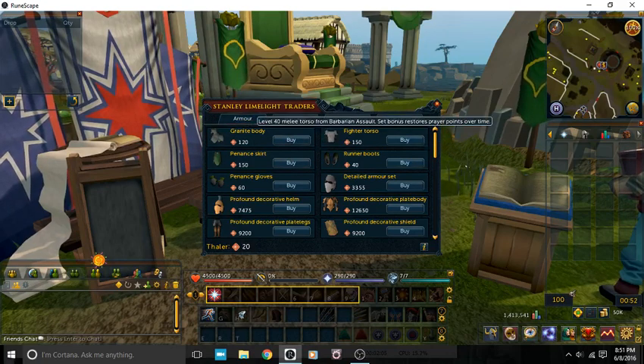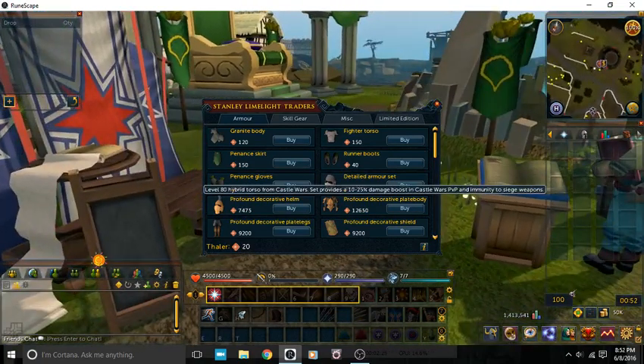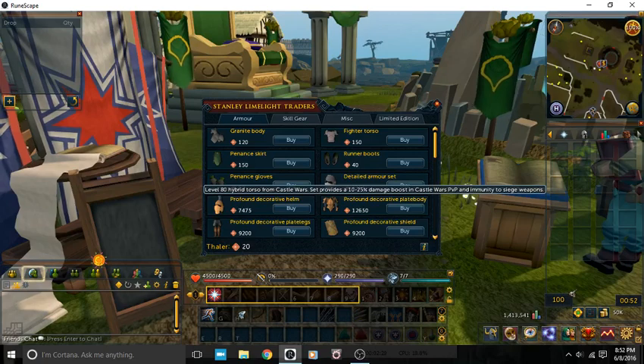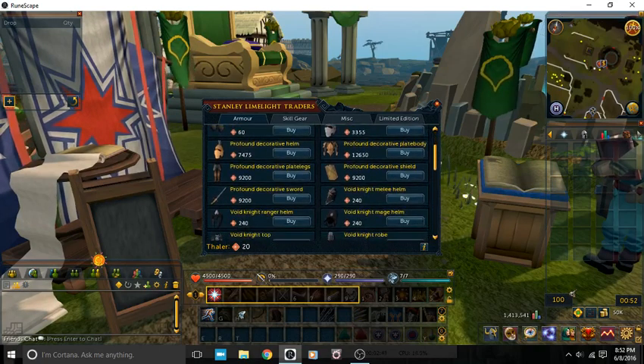For instance, the Fighter Torso is actually gotten from the Barbarian Assault set, and it shows a little bit about the set bonus if you have the whole set on. It costs 150 Thaler. Currently I have 20 Thaler. It seems like a huge jump, especially for something like the profound or decorative plate, but you've got to figure you're only getting so much Thaler per match. You do get a good amount of Thaler for the main minigame, which is the main Spotlight.